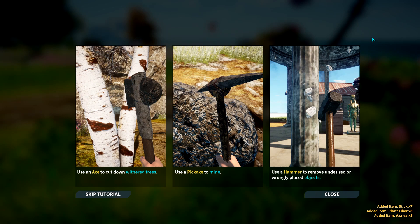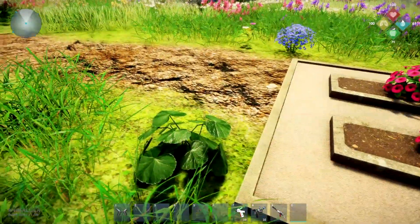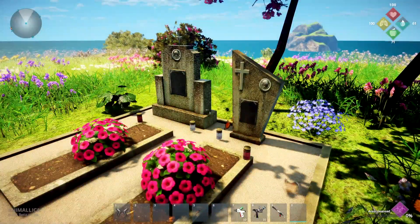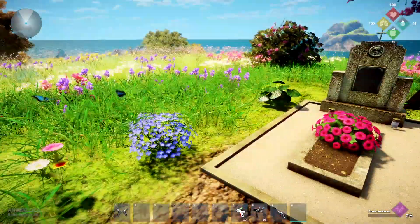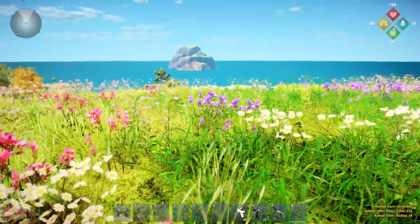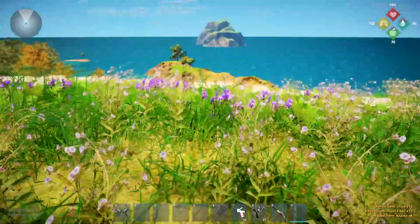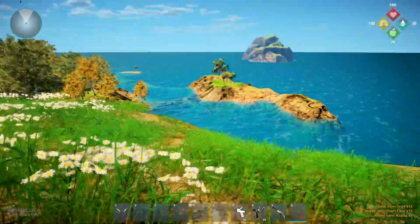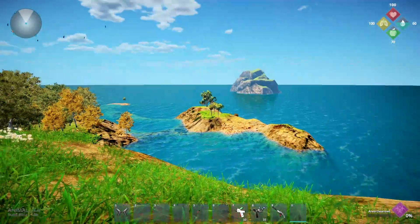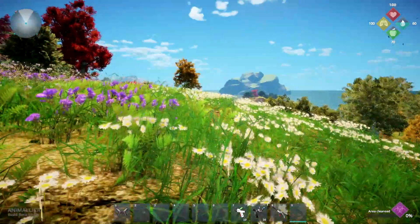Use an axe to cut down the trees. Use a pickaxe to mine. Use a hammer to remove undesired or wrongly placed objects — so you get your stuff back. So we've got a grave site here — sad. And I won't be picking from the graveyard. I'll take this one here, but I'm not going to take anything closer than that. Just be wrong. And you can see there's little islands and stuff off the shoreline — we've got to go explore all these things. I think we have to swim to it, actually.